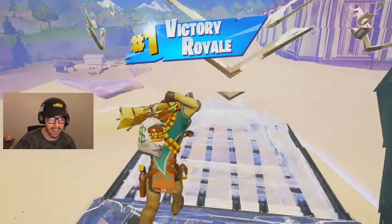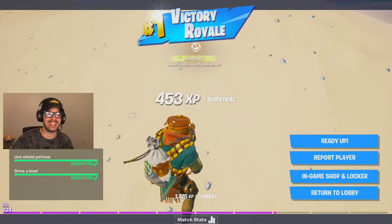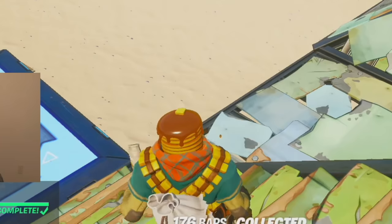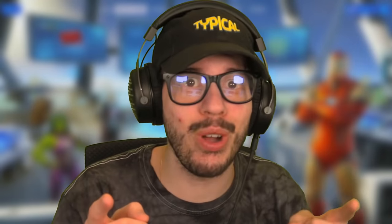We had to sweat our butts off for it, but we got a dub first game on the random season 5 skin challenge. We did it on our first try with Mancake — look at him with his syrup, just slinging it, and on his head it goes. Get bodied! Thanks for watching and I hope you enjoyed that. I picked two more videos that I really think you'll enjoy — click one quick because this video is about to end.